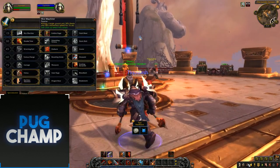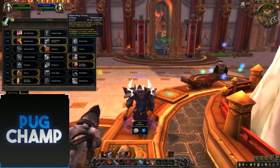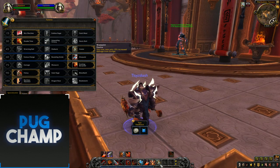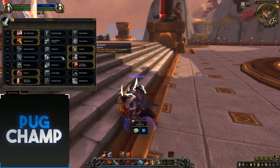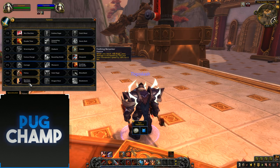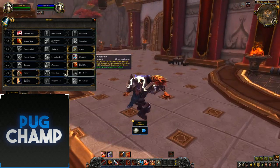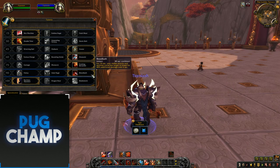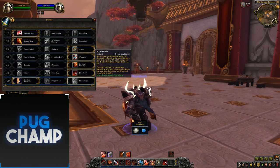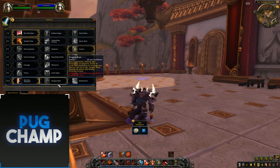For AoE you want to take War Machine — just whenever an add dies, 15% haste is like a mini Bloodlust every time an add dies, which is really, really good. Double Time, whatever. I always take Avatar instead of Wrecking Ball for AoE because I can use Recklessness and Avatar at the same time for huge DPS. War Paint again. You want Frothing Berserker again because we're going to use Reckless Abandon — keep that up to get the extra 15% DPS and movement speed. Take Bloodbath as that extra damage — you can use it on all your CDs and you'll be bleeding all the targets. I take Reckless Abandon for AoE as well, because with Bladestorm you're channeling and can't use other spells. Dragon's Roar I've never really liked — it doesn't do that much DPS.